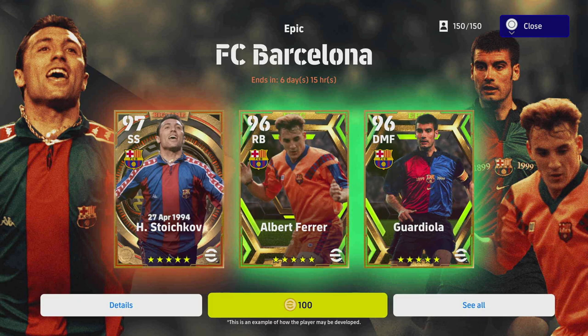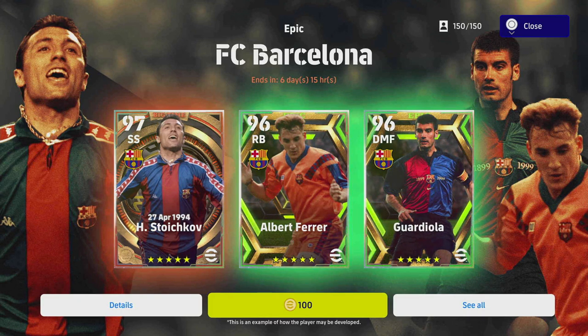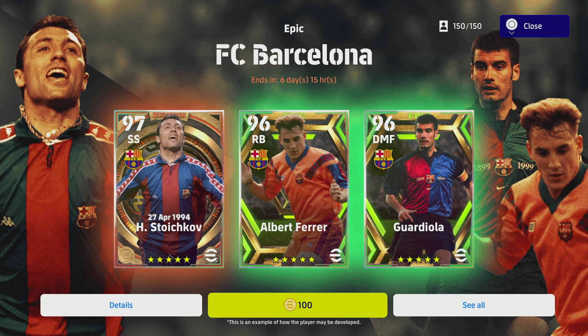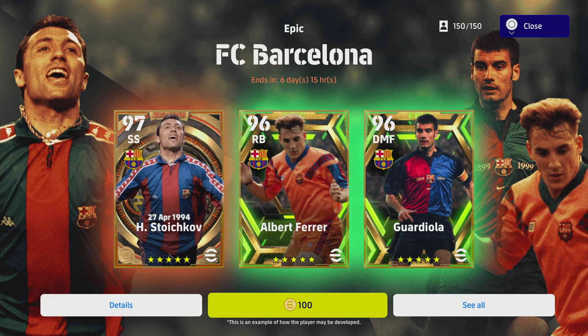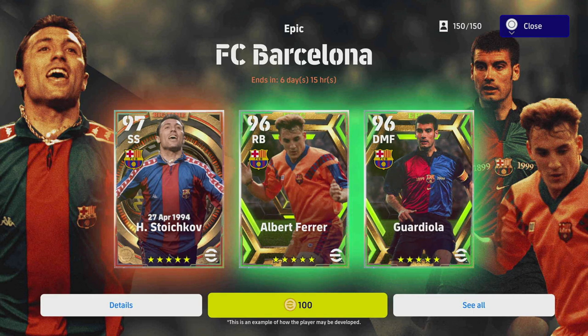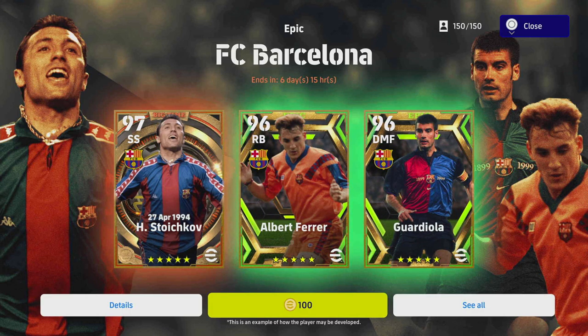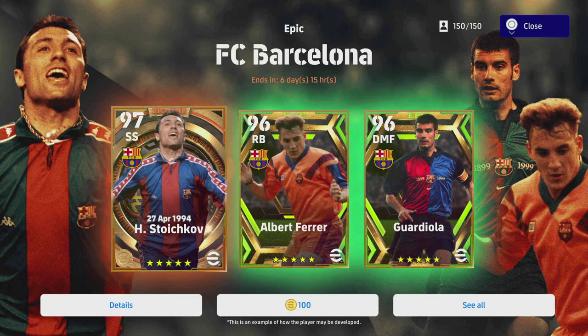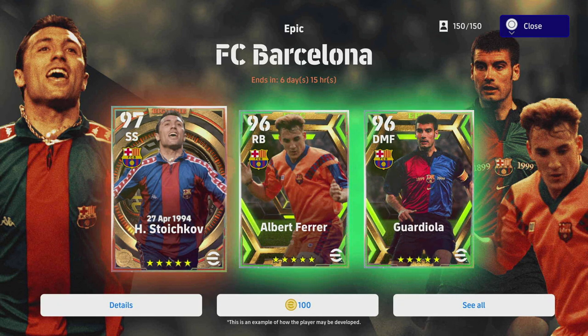What's the crack lads, we are back with some more Barcelona legends. We've got Stoikov, Albert Ferrer and Pep Guardiola. I'm a bit torn on these lads - I don't think that they're game-changing legends at this stage, especially when we've got big time Mbappe and Messi, and we got a couple of attacking midfielders last week which renders Stoikov a little bit less important in terms of packing him in my opinion.